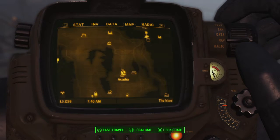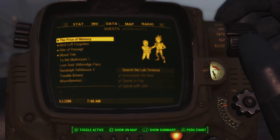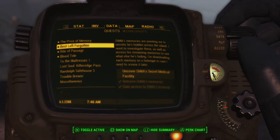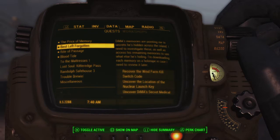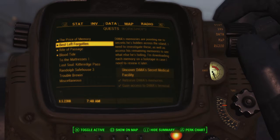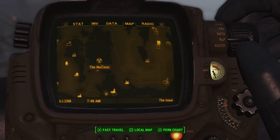Eventually when you get there, you will have to find out what Dima is hiding. He will tell you that the Children of Atom have holed up in a place called the Nucleus and they have his memories. He can't send a regular agent because they'll be recognized, so he'll ask if you can go instead. You can change sides later, but you will first start by infiltrating the Nucleus.